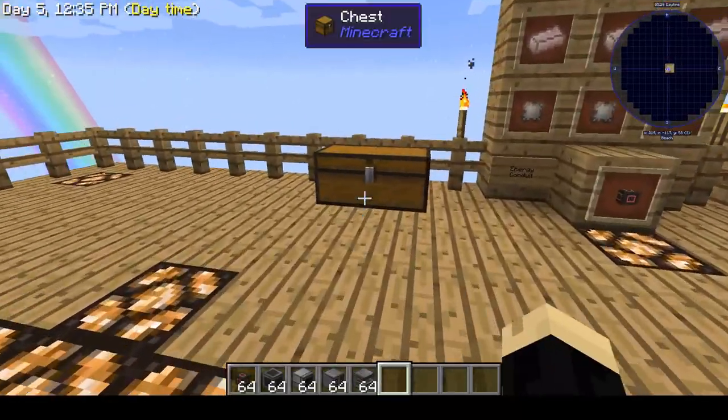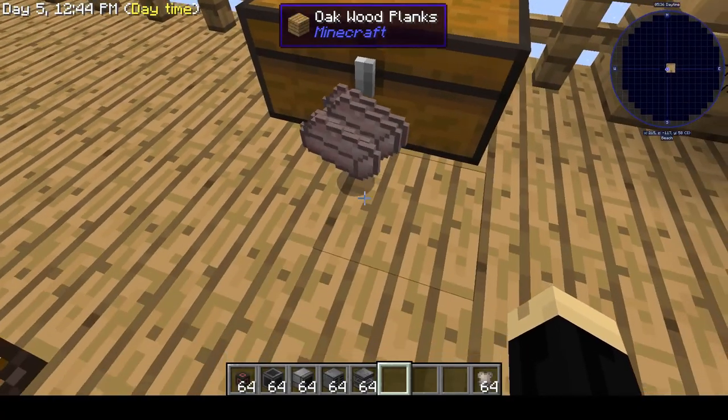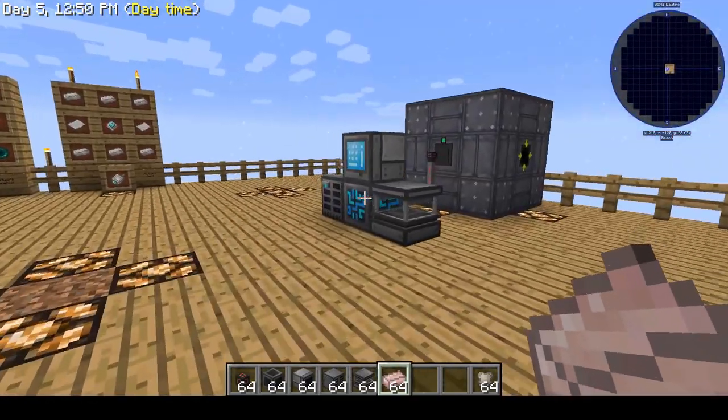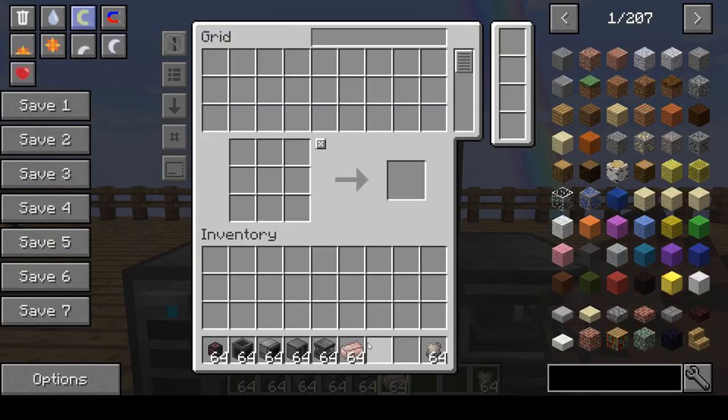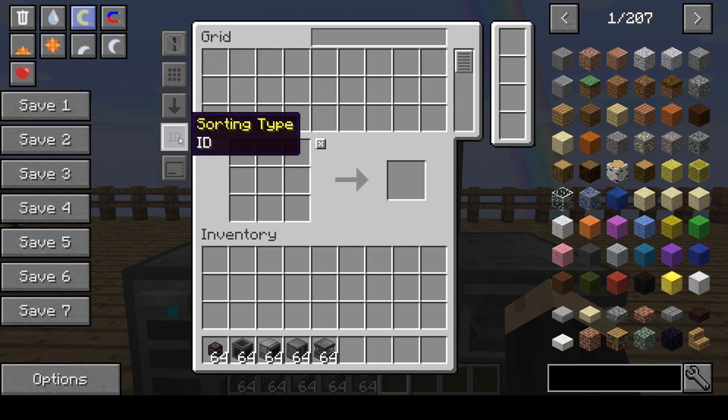Let's see how that works. I'm going to grab some conduit binder and some conductive iron — that is what we used to make our energy conduit, so we're going to use that as an example. Open up your interface and shift-left-click those items. They'll now be listed up here. Every item you put in your inventory will be listed. There are different ways to view them: ascending and descending, different displays, craftables. You can also sort by quantity, name, or ID.